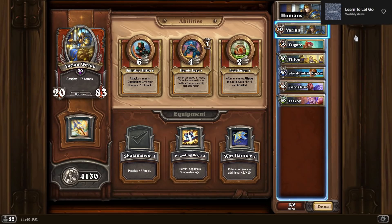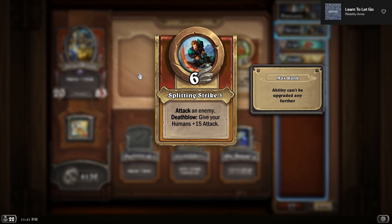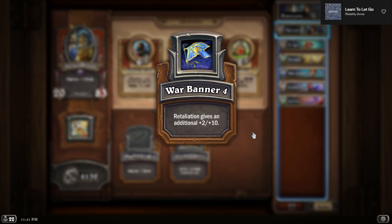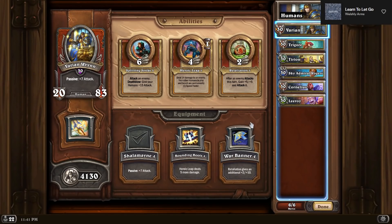Other than Trigor, this is a fully focused human comp. I first saw it and wasn't totally sold on it, but after messing around with it a little bit on stream I really ended up liking it. This was kind of my first time using Varian since the buffs — I tried him in the past and he'd been kind of cool in another humans build. This was a good way to try him out and he actually did really, really well.